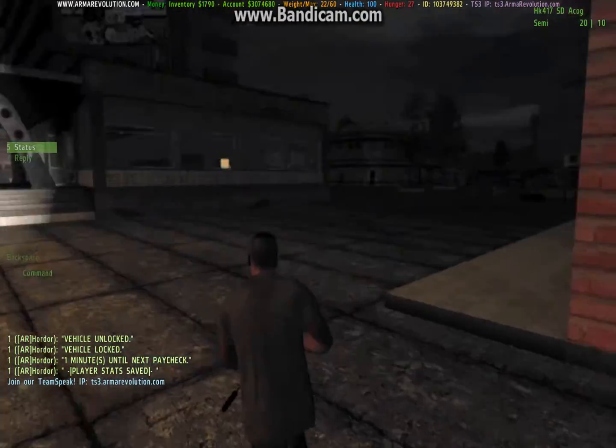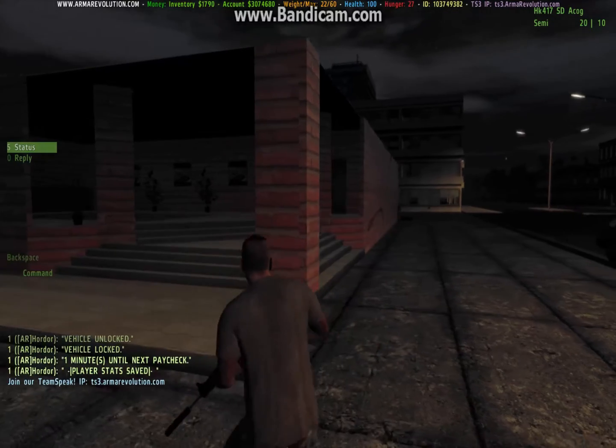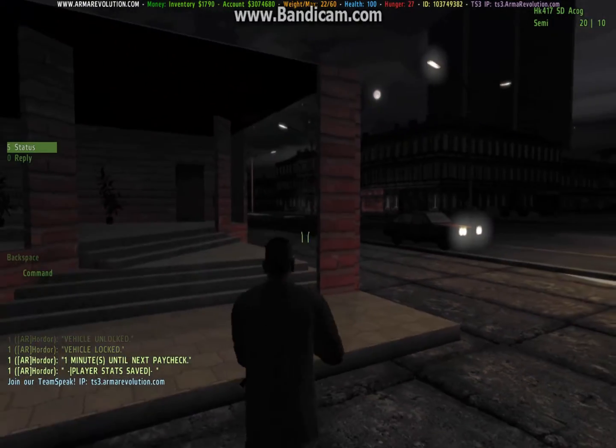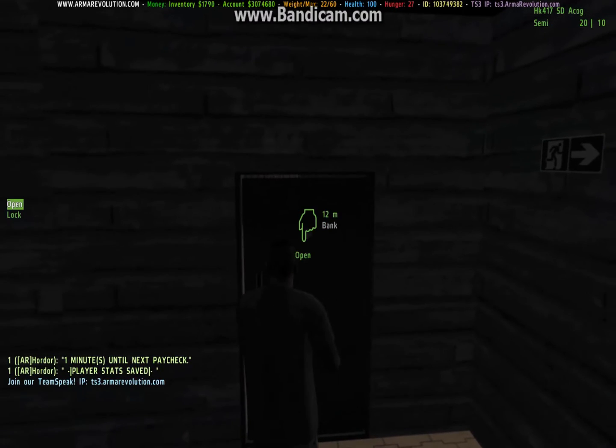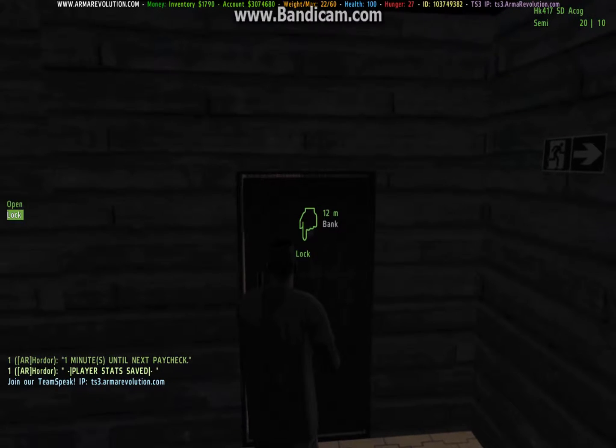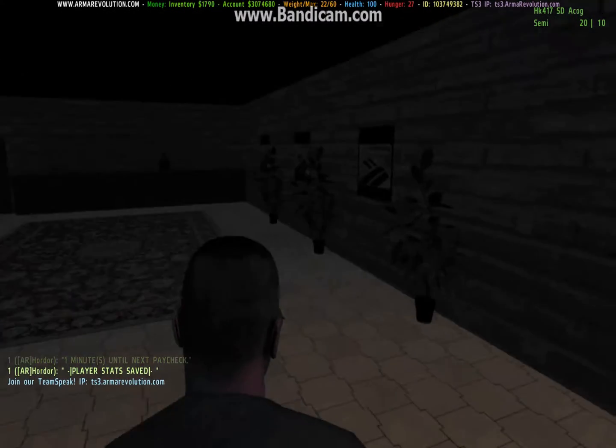Today I will be showing you how to rob the bank on the Arma Revolution server. It's a bit glitchy but it should work. You go in through this first door here on the right.